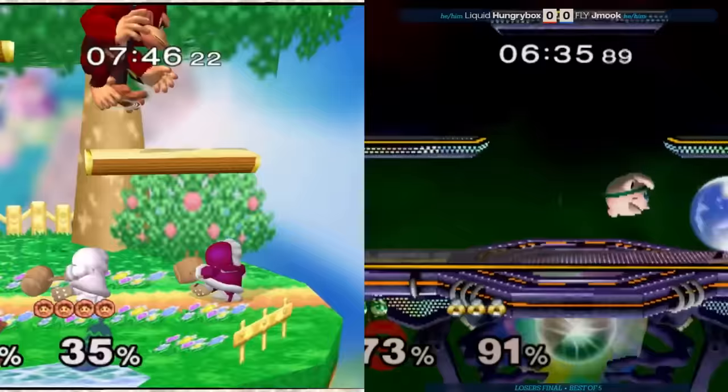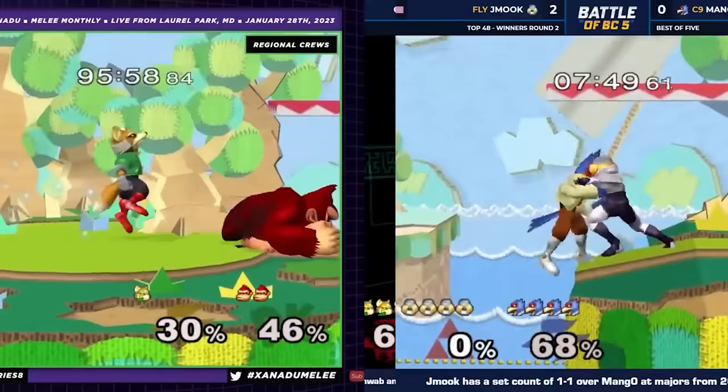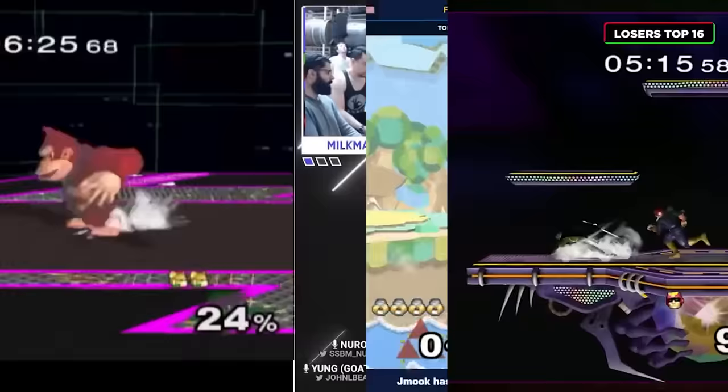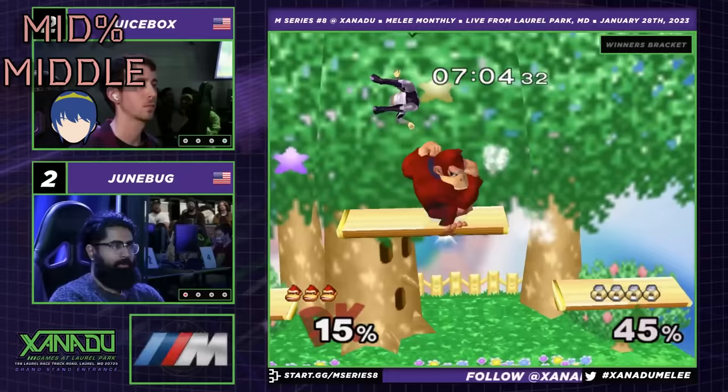In a way, DK is like Puff — he zones you with back air and then tries to get a grab. He also tries to whiff-punish grab you and poke you like Marth. He gets true build-a-bear throw combos at most percents like Sheik, while he also auto-combos into a finisher like Falcon. He's got a lot of high-tier things going for him in his poor mid-tier body.